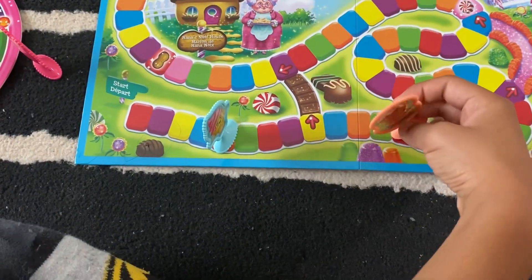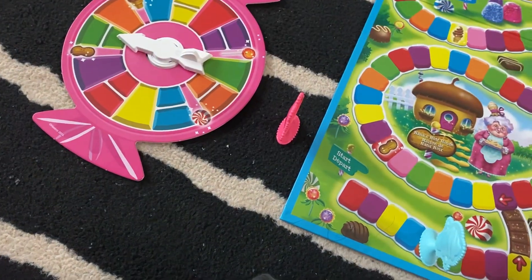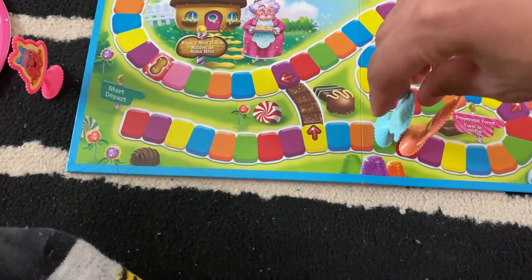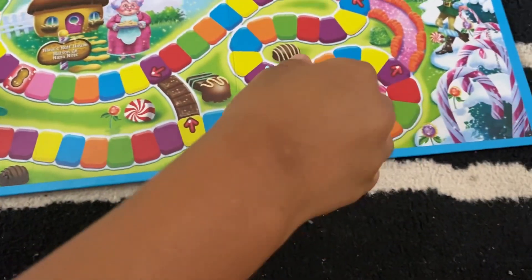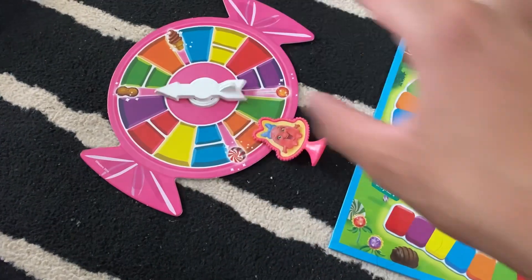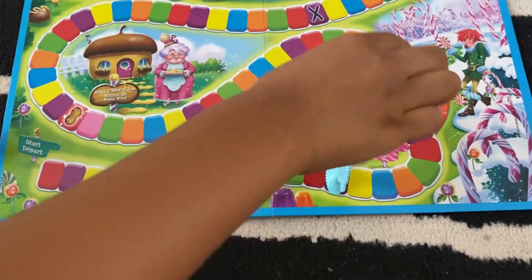My turn. You got two reds right over there Jamie — one and two. Right ahead of you. Now it's my turn — oh, two greens! One, two. Oh lucky, I'm one space ahead of you. Two greens again — one, two. My turn now, I got purple over there. Now your turn Jamie, it's two reds — one, two.